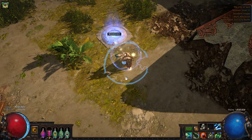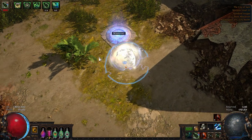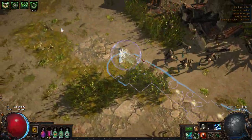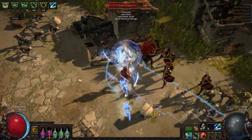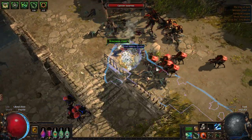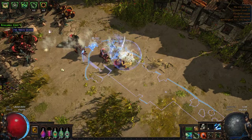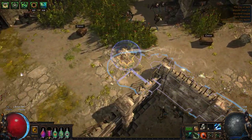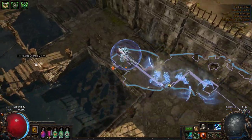When we start, we'll be in the City of Sarn. It's a very linear layout — just run right through. You'll get to a boss you have to kill, and once you've taken care of him, you'll be able to talk to Clarissa and move on to the Sarn Encampment.